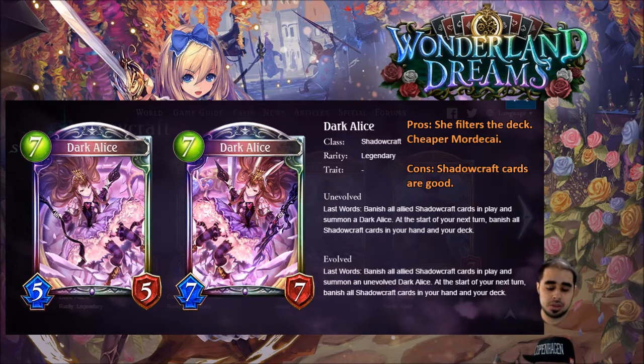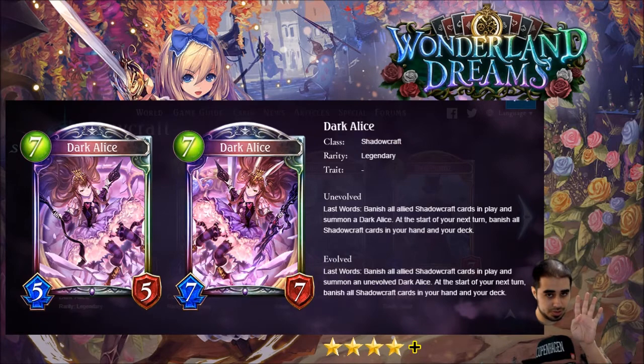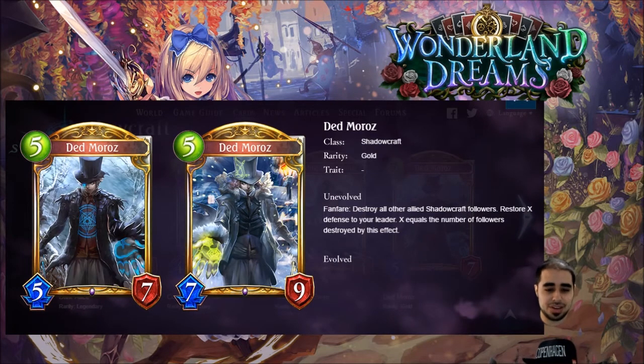I think she's very strong and we're going to see a good amount of play from her. She's a little hard to evaluate, but I'm giving her four-plus. Maybe she's stronger than I think — I was thinking about giving her four flat, but I'll give her the benefit of the doubt. Dark Alice is going to be very strong.